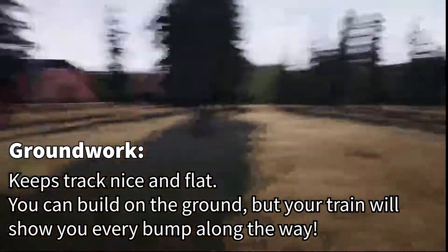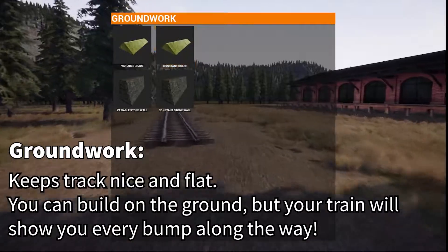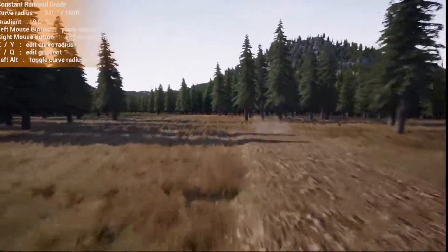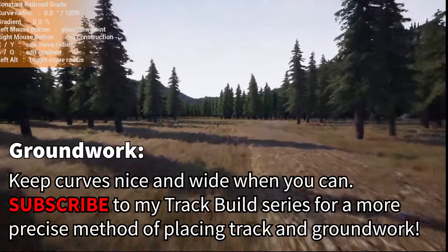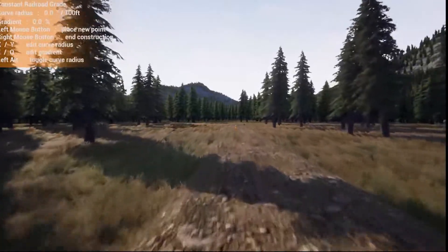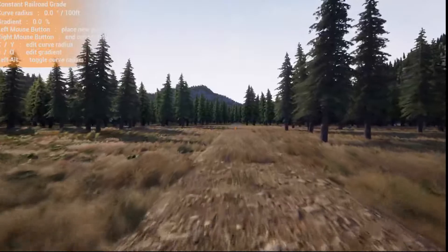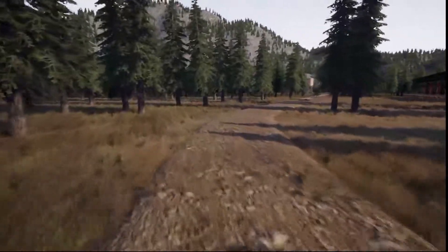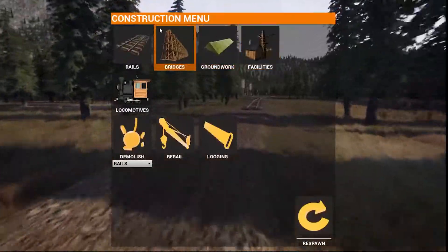Here we are making our way back to the freight depot — we're going to start laying some groundwork for our track. It's going to allow you to keep your tracks nice and smooth. Since we're doing this freehand for the tutorial, I'll left click to place. If you want a more precise version, subscribe to our YouTube channel. For now, let's freehand over to the sawmill and lumber camp — that was the G menu Constant Groundwork, and I made a nice wide curve. You don't want anything too sharp or you'll derail.